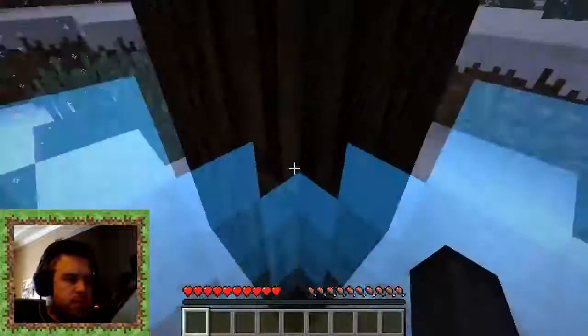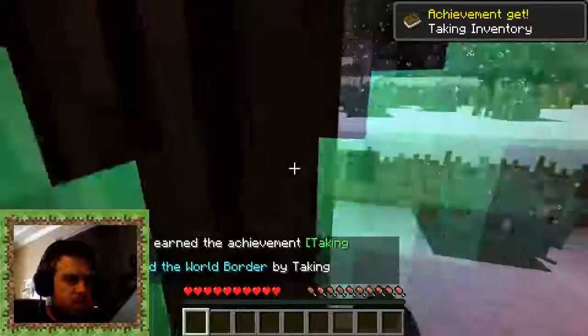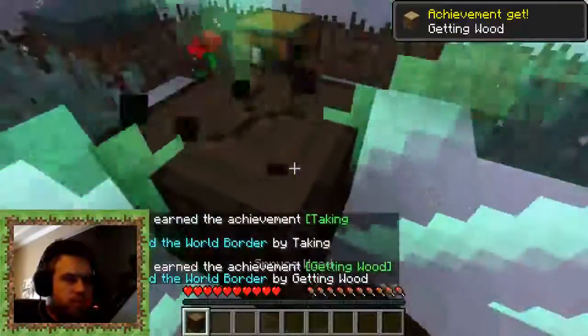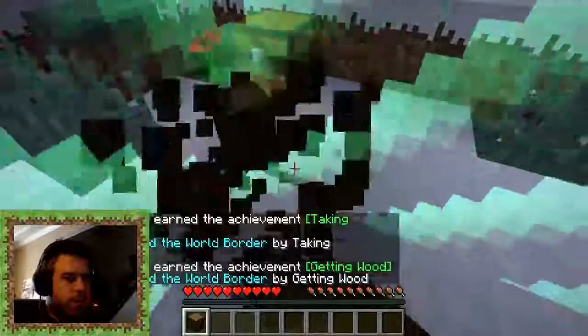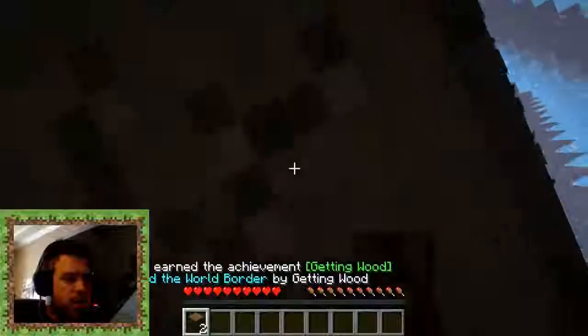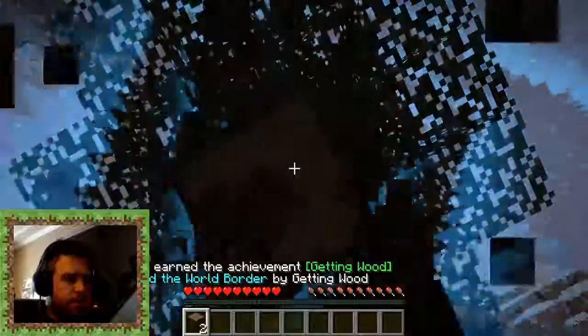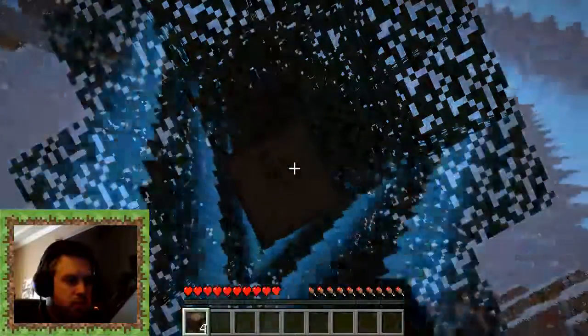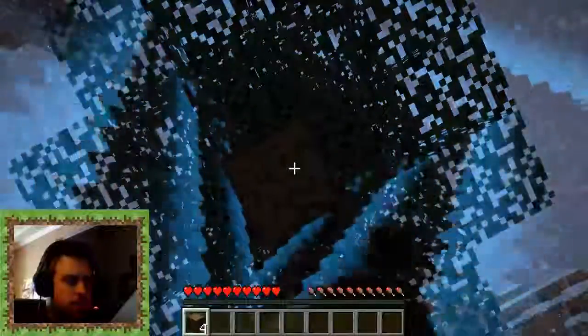Taking inventory — press E — okay. You complete achievements and then the world border increases. With every increase, you can then do some other stuff in the world. So we're gonna start by mining this tree out. Punching the wood, and then we'll look at some more achievements.